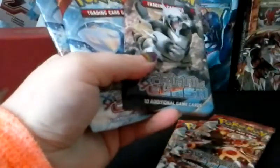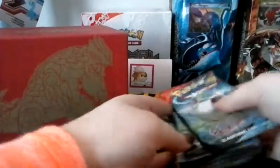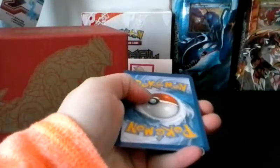Here are our eight gorgeous packs. It looks like we've got three Groudon, two Kyogre, two Gardevoir, and an Aggron. I'm going to do Gardevoir first, Kyogre second, Aggron third, and then the Groudons we will save for last. I haven't pulled any full arts from these, so I am hoping that we will get something — keep your fingers crossed. Code card aside; I do use those so I'm not going to give them out.